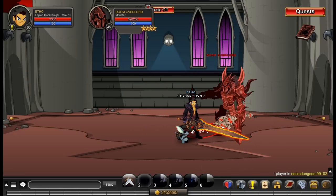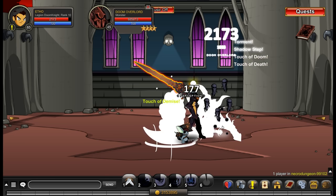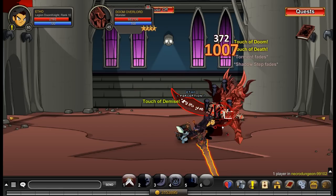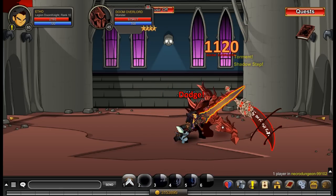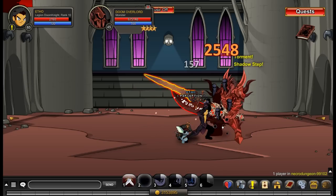The one second longer cooldown — in practice it really didn't change any situation I was in terms of trying to survive. There wasn't really a situation I came across where Classic Legion Doom Knight couldn't do something that New Legion Doom Knight could because of that one second shorter cooldown. That didn't happen. So as far as I'm concerned, both these classes are identical in terms of survivability.